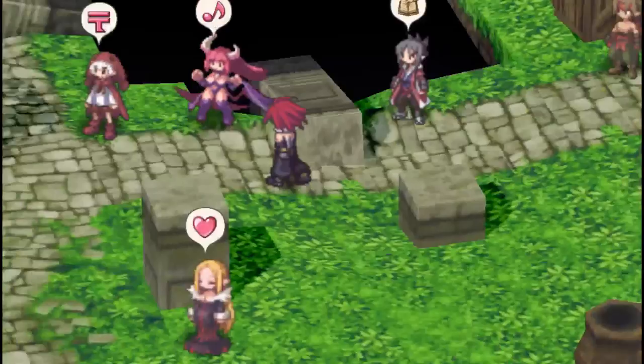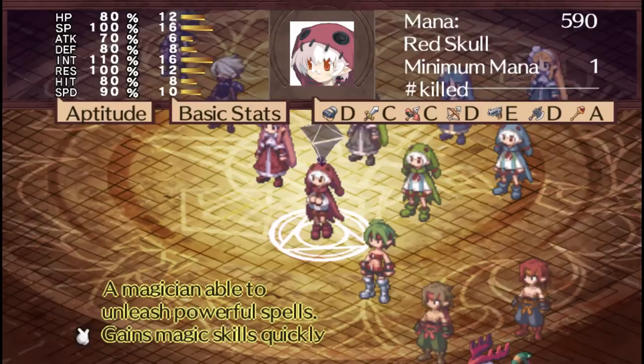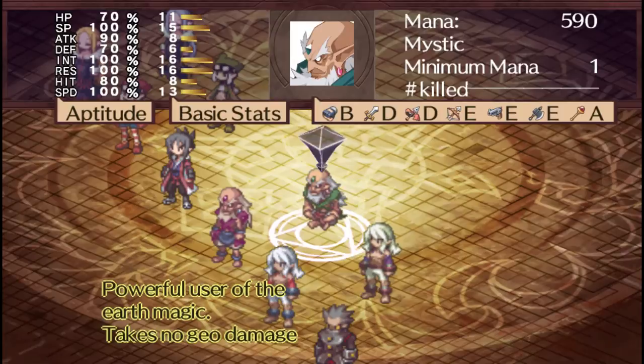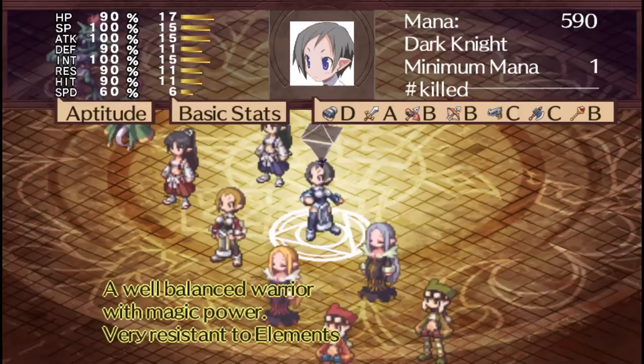The second big change is that every class in the game, including male and female variants, now gets a unique bonus. The female mage uses less SP for skills, while male mages gain their skills quicker. A male ninja dodges when in danger, while the female ninja gets attack times two. This adds more personality and tactical variety to leveling and using the different classes.